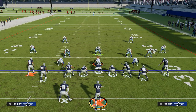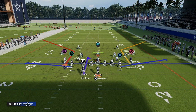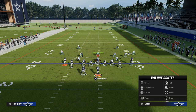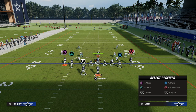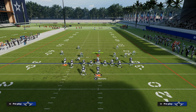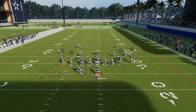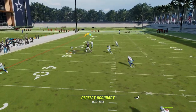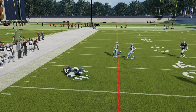So you have the deep post, the sharp post, and the man-beating post. With Hot Route Master, you can also use the slot apprentice post — a sharply cutting post route that creates space against man-to-man coverage. You can do this with four verticals as well.